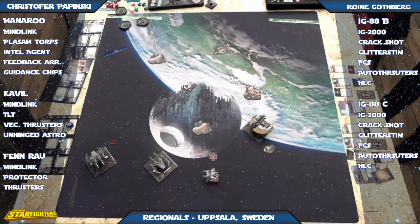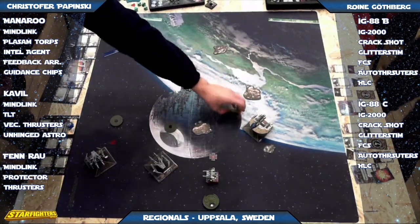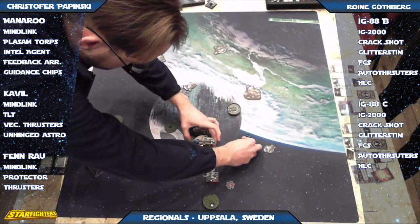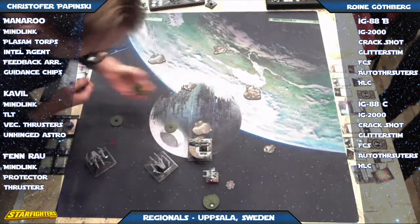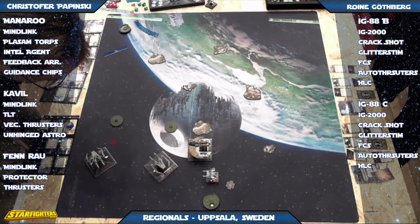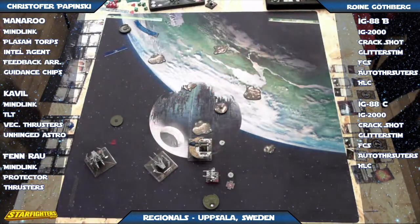The IGs have control of the board right now and are still not in bad shape — one shield on one IG and only one damage on the other. That's seven or eight hit points to get through. Although Finrao can make quick work of eight damage given the opportunity. It's still anybody's game at this point — very close.